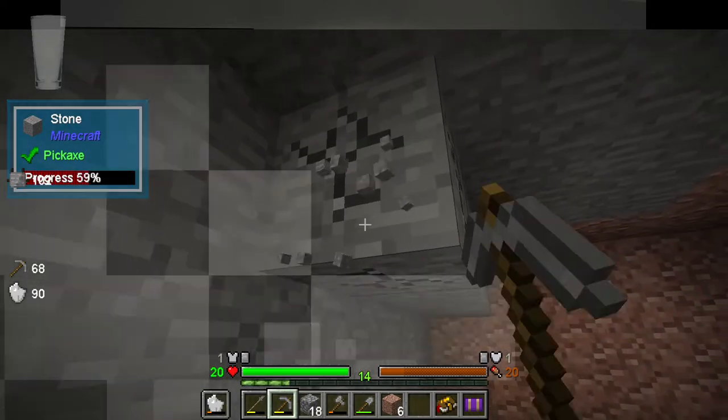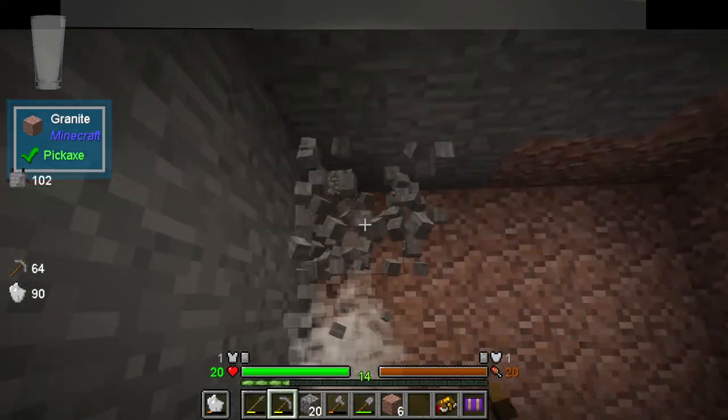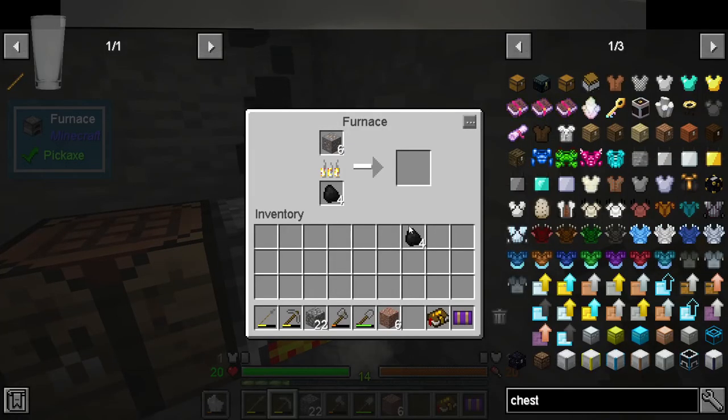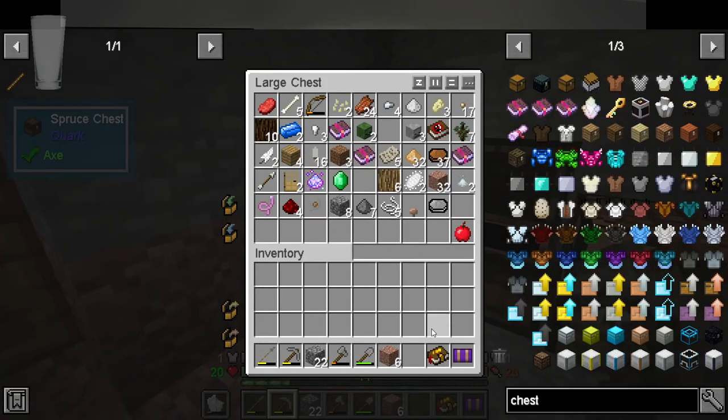It'd be nice if we could build stone chests, but that's fine. All right, we have our hovel now. This is taking forever - let's put the rest of that coal in there because we're probably gonna need it.